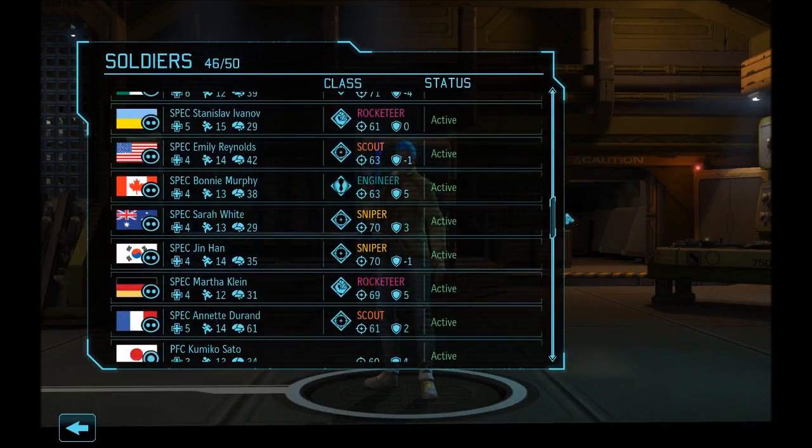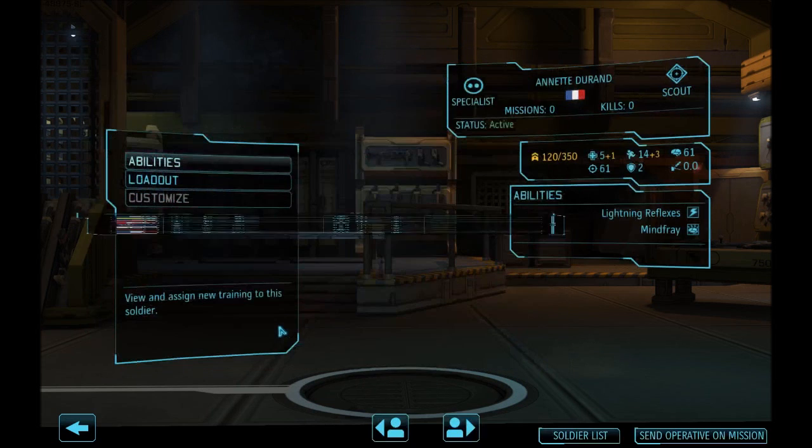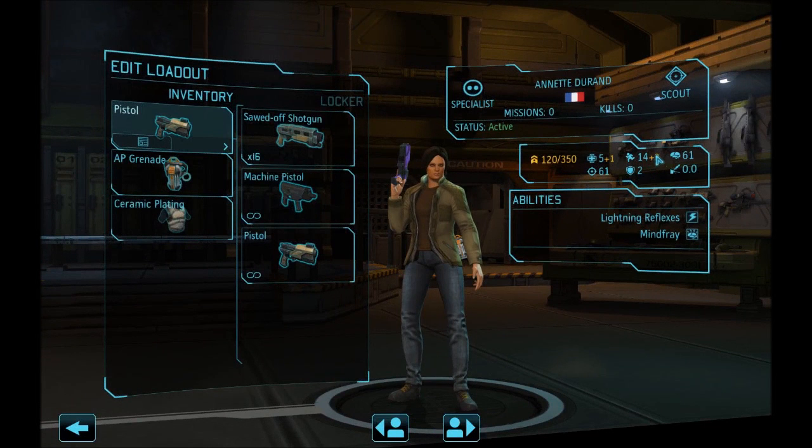I normally like to take low-level guys. Scout is good — she could mind fray being out there. Let's get her built up since we know she's going to have our psionics. The loadout — she's at plus three, fourteen plus three.